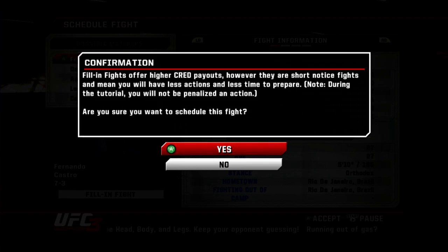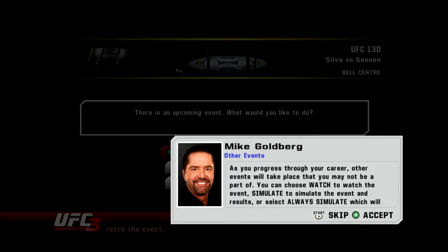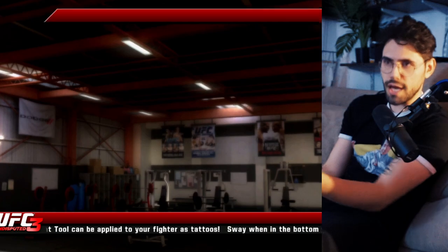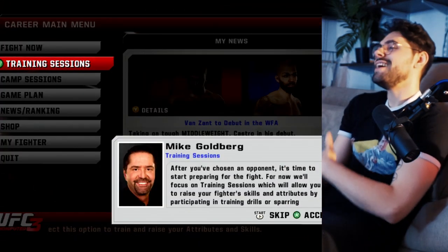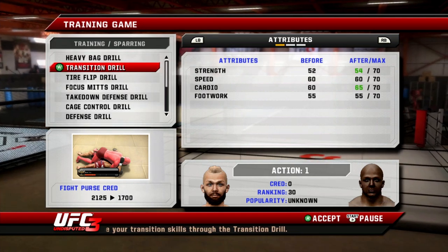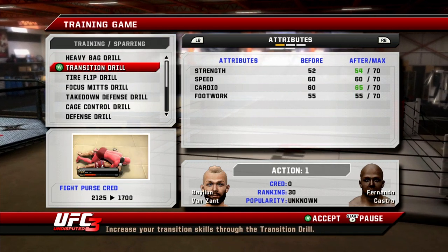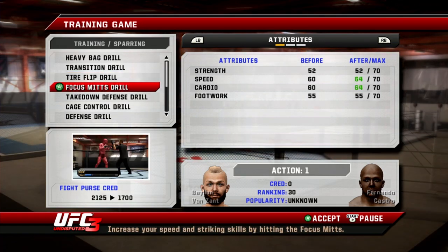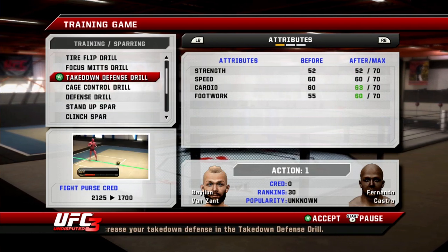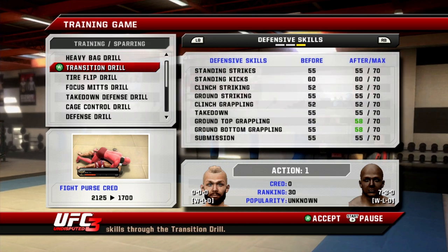Fill-in fights offer higher cred payouts but less time to prepare — doesn't matter, this is a tutorial. I'll simulate the event. It's a cool feature in career mode that you can see other events taking place around the world, but we haven't got time for all that. Let's do a transition drill for training — something easy. The heavy bag should be fine, tire flip is a bit finicky, but transition will give us cardio, strength, top grappling, and bottom grappling.